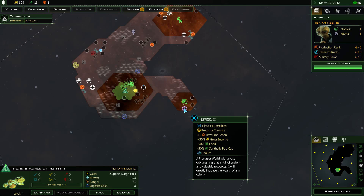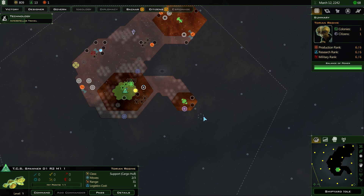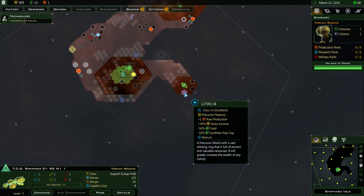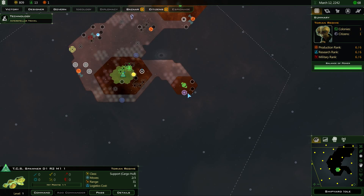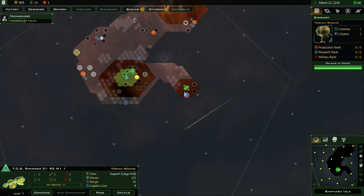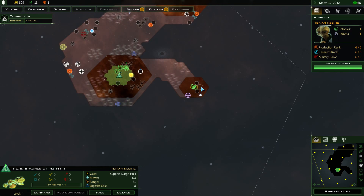What the hell is that? It's got a great name — 127.001. This is a precursor world, part of a small DLC. This one gives a bonus to gross income — it's a precursor treasury world. I'm more than likely going to want to colonize that, possibly even next. But there's a reason I don't want to colonize it next that I'm not going to go into yet — it has to do with ideology picks.